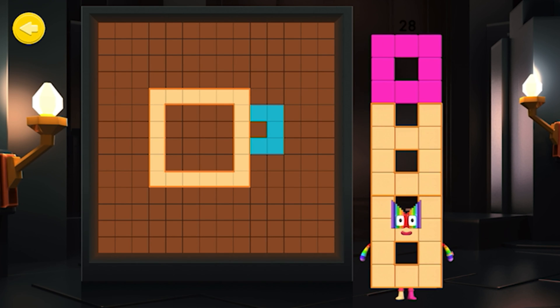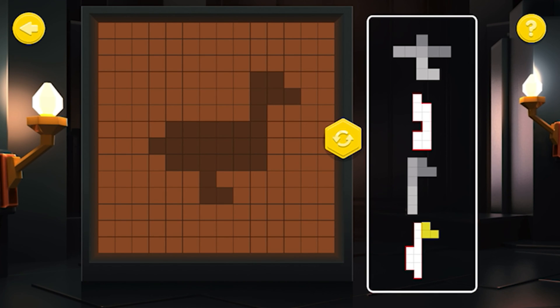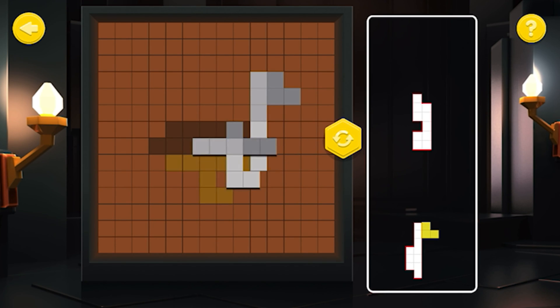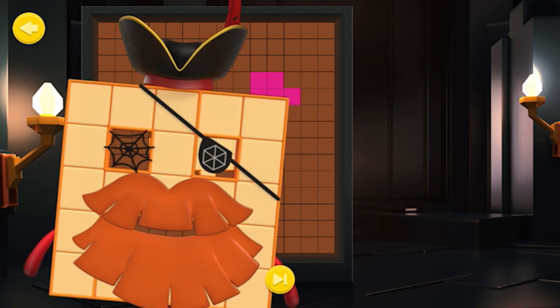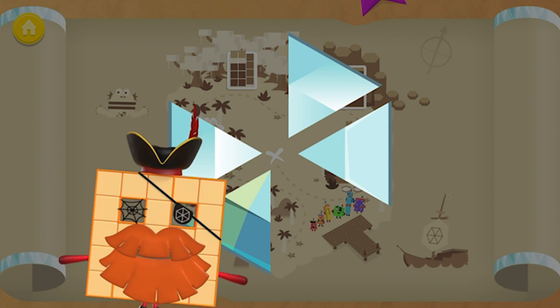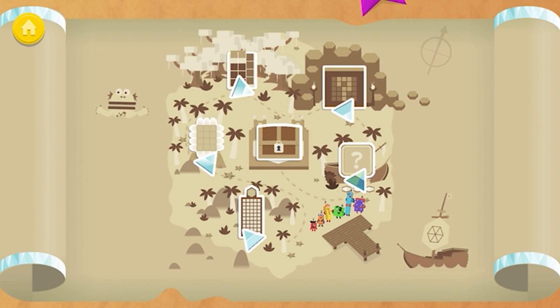It's Number Block 28! Can you help this Number Block piece together this shape? Great work! Excellent work! You've built the shape — you're a Number Block shapes expert! Hexagon Island — you've won part of a diamond. Excellent Number Blocks training! You've found where the pathway leads — keep training your Number Blocks!